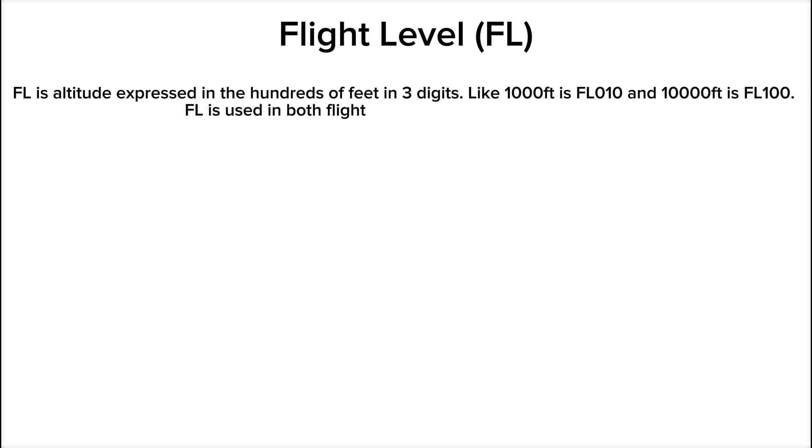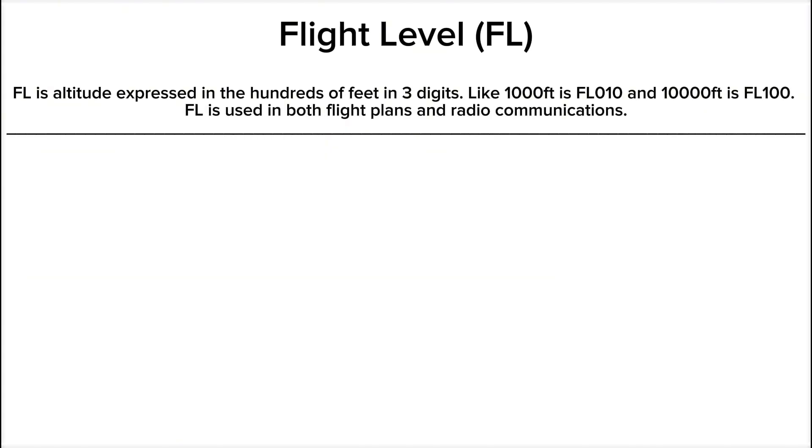Flight level is altitude expressed in hundreds of feet using three digits. For example, 1,000 feet is flight level 010 and 10,000 feet is flight level 100. Flight level is used in both flight plans and radio communications.